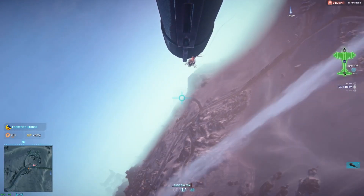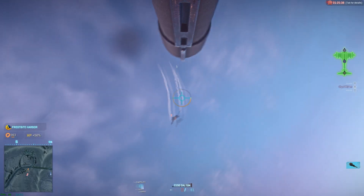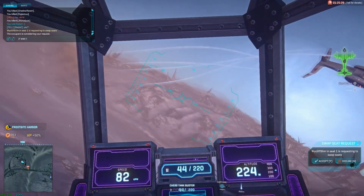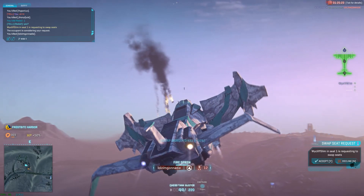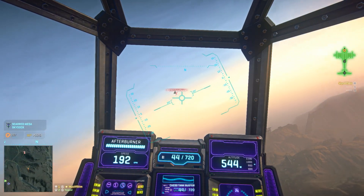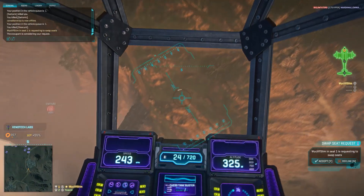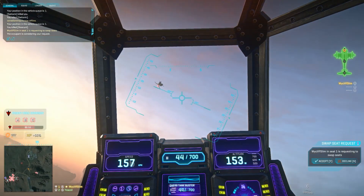That said, if your opponent flies right under your Liberator or into that sweet spot where you hit nine out of ten Daltons, you definitely want to take that opportunity — because you land one Dalton and the fight is over against an ESF. To practice the Dalton while soloing, when you're fighting someone you're not worried about, rely on the Dalton more and try to kill them with it rather than the tank buster. This will help get your Dalton skills up for when it really counts against a good opponent.